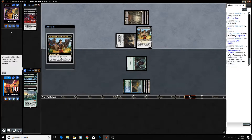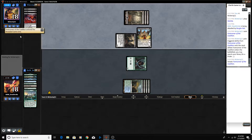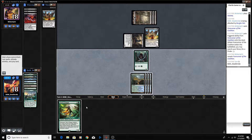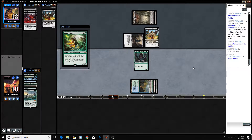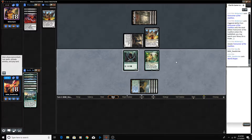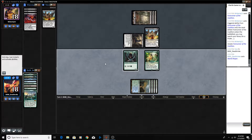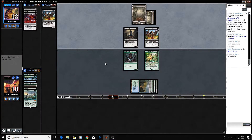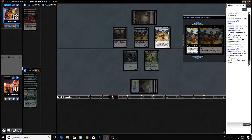Forerunner. Okay, and they get another Forerunner. This is just a sweet draw for us — playing this World Shaper. If they kill it, we get back all the lands we just sacrificed with Scape Shift. And if they don't kill it, we can just keep swinging in for three. Play a Forerunner — we're going to lose life.